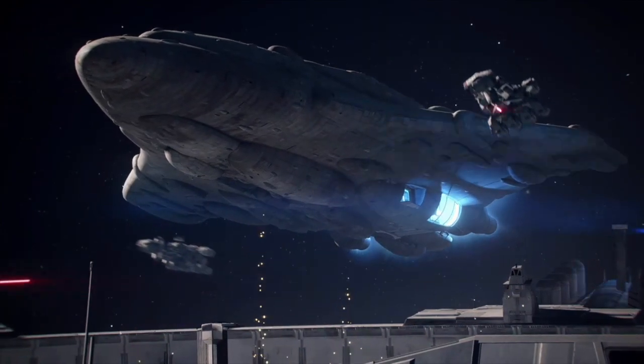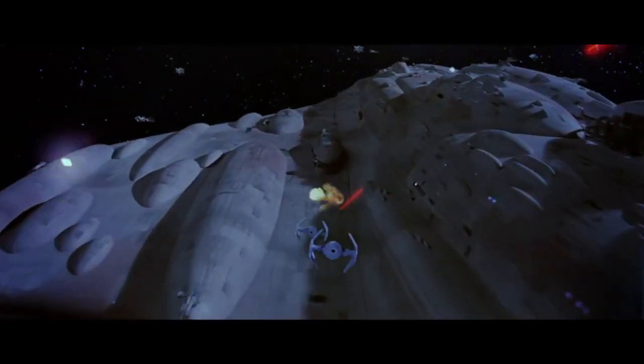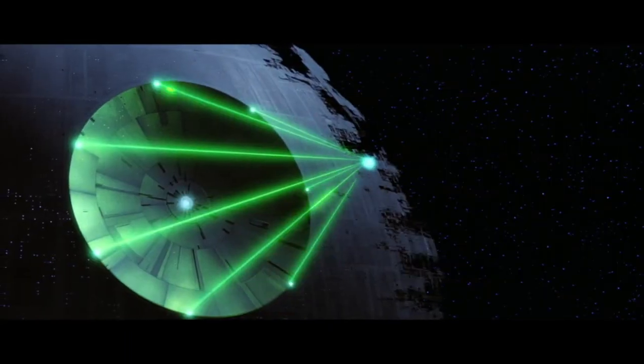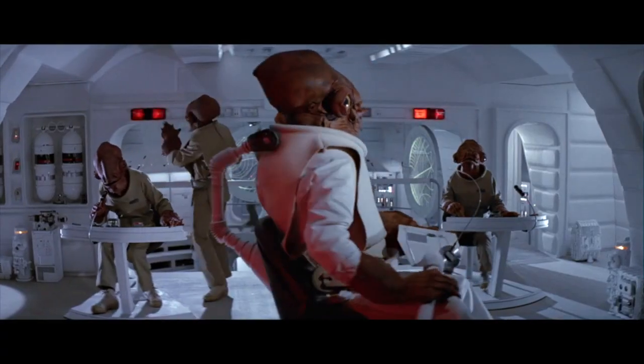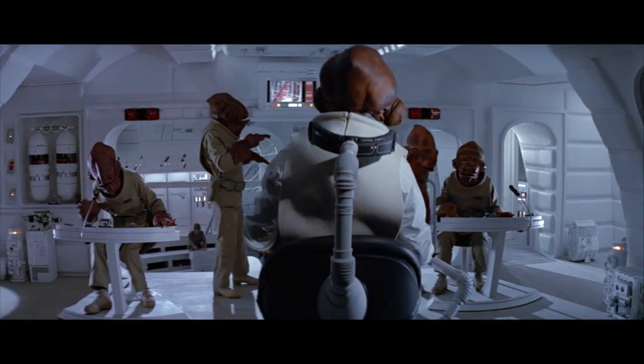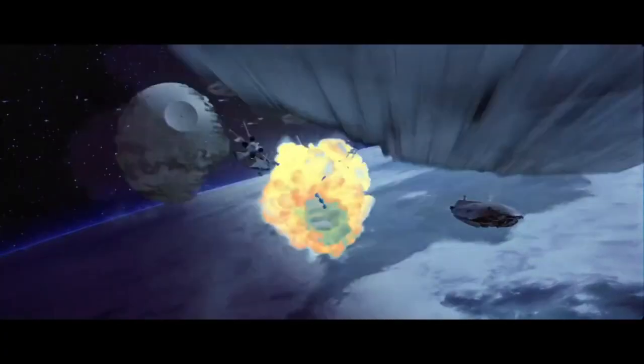We'll start with the largest ships the Rebel Alliance brought to the battle: the MC-80 Mon Calamari Cruisers. There were 15 Mon Calamari Cruisers in the Rebel Fleet that arrived at Endor. Of that 15, five were of the Liberty subclass, and eight were MC-80As like the famous Home One. In the Liberty subclass there was obviously the Liberty, which was destroyed by the Death Star Super Laser. The Nautilin was also destroyed by the Death Star Super Laser.